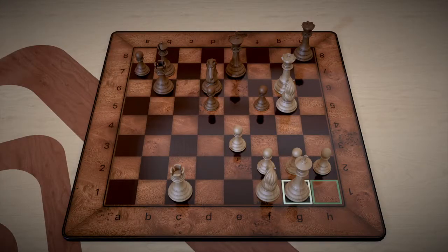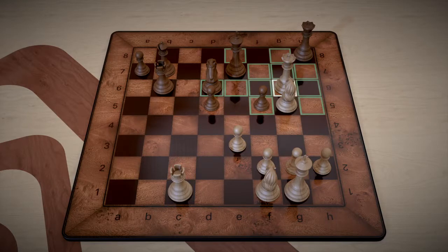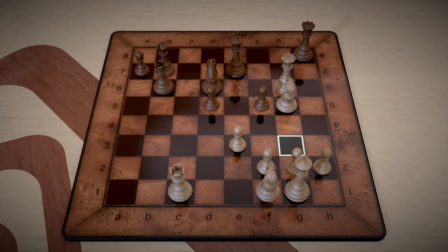The key to any of these problems is to look at the pieces and where they can move. So let's take a look at what we have. We have a knight on g5, a queen on g6, and of course a knight way back here on f1 — we're probably going to use it because this is a mate in two.